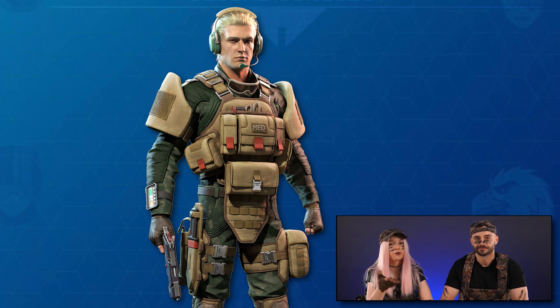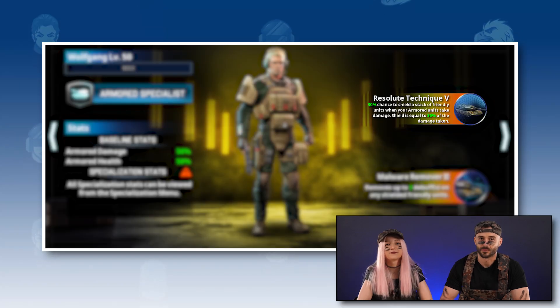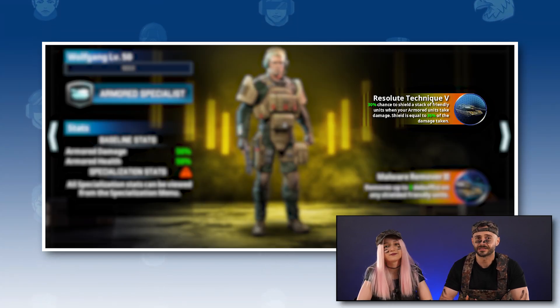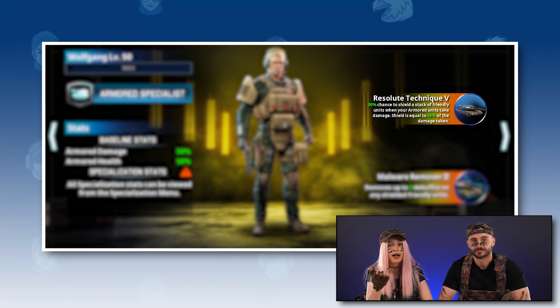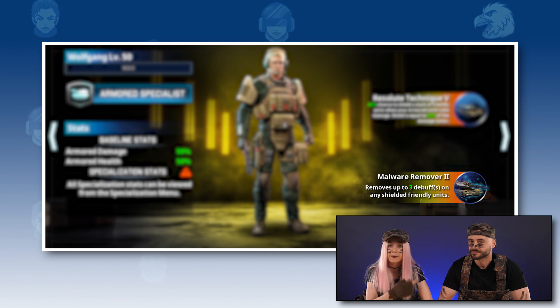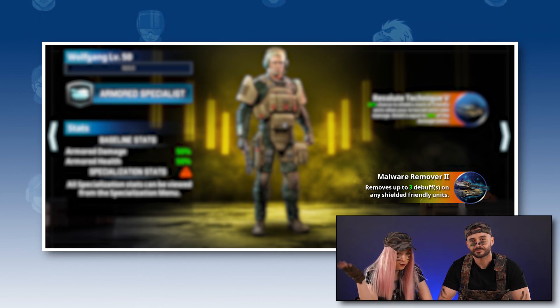Let's kick things off with Wolfgang, the armor specialist who knows a thing or two about turning the tide of the battle. His first skill, Resolute Technique, is a defensive game-changer with a chance to shield friendly units for a percentage of the damage dealt when the tanks are attacked. Wolfgang's second skill is called Morale Remover — it ignores a certain amount of debuffs coming towards shielded friendly units. Talk about a lifesaver on the battlefield.